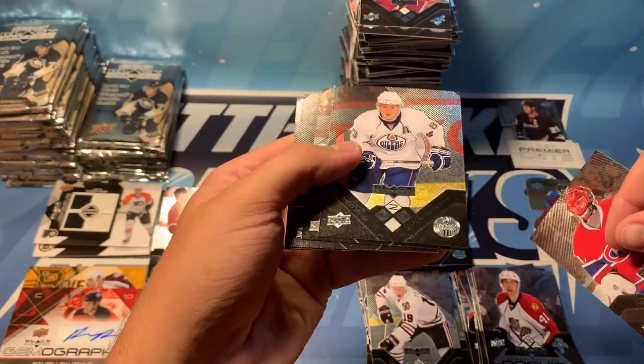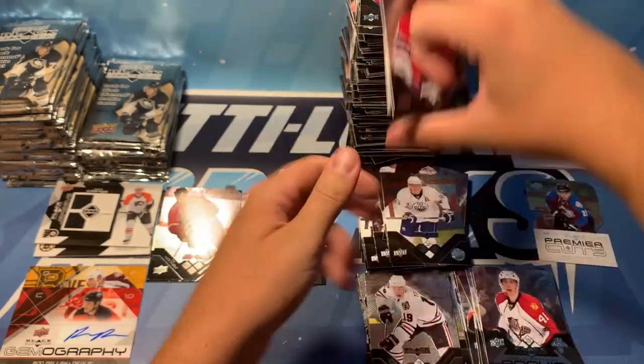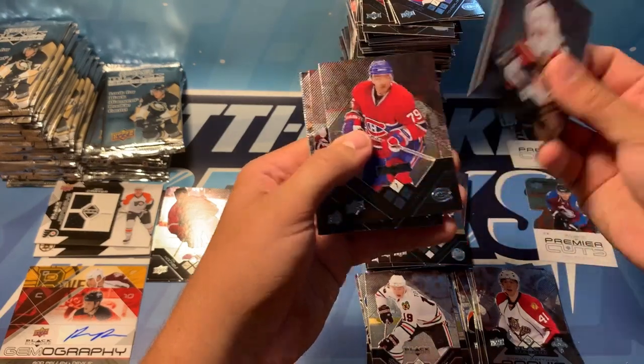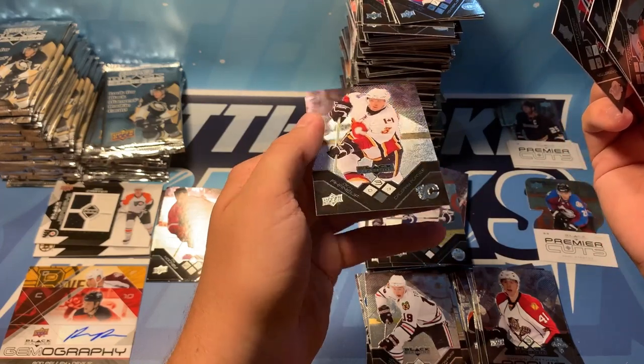Halak — ooh, Ales Hemsky, very nice. Marek Svatos, Bill Guerin, and Andy MacDonald. We've got Damon Lankow, Andre Markov, Alexander Semin, Brian Gionta, and a triple diamond of Dion Phaneuf.